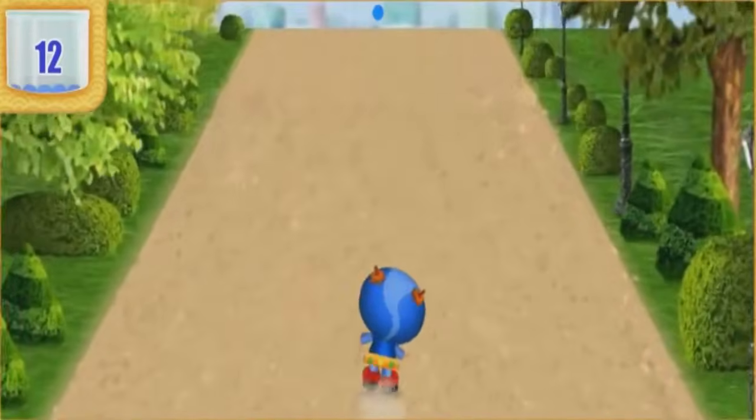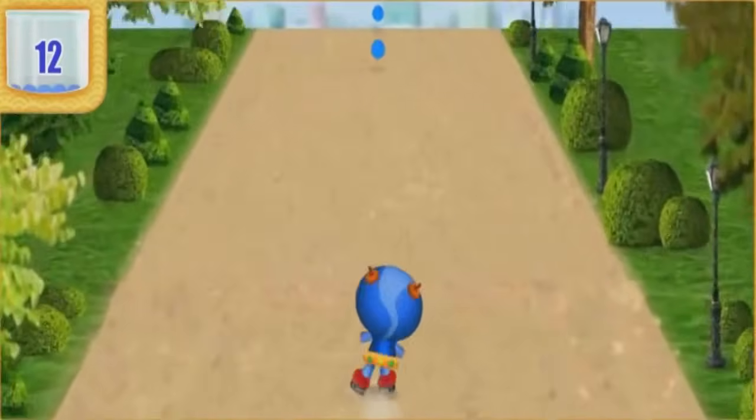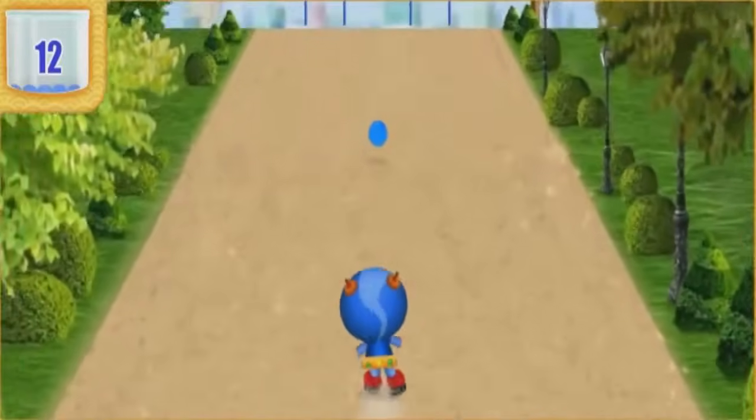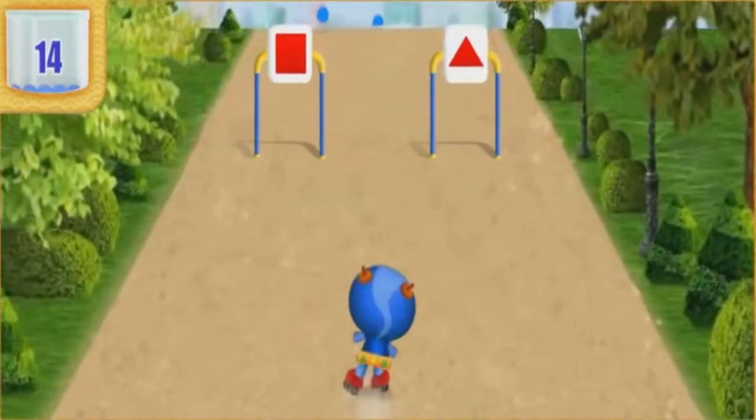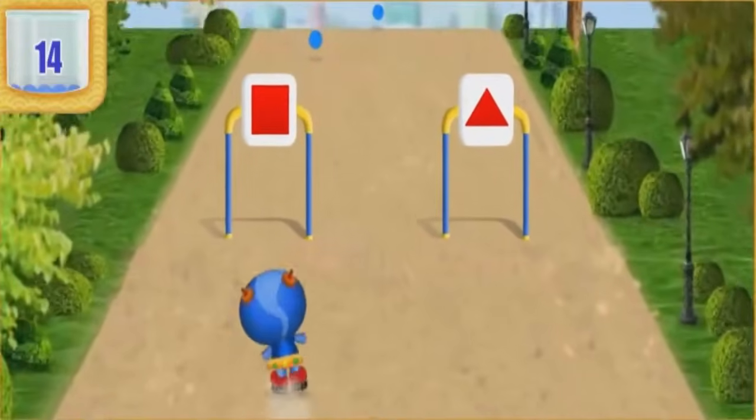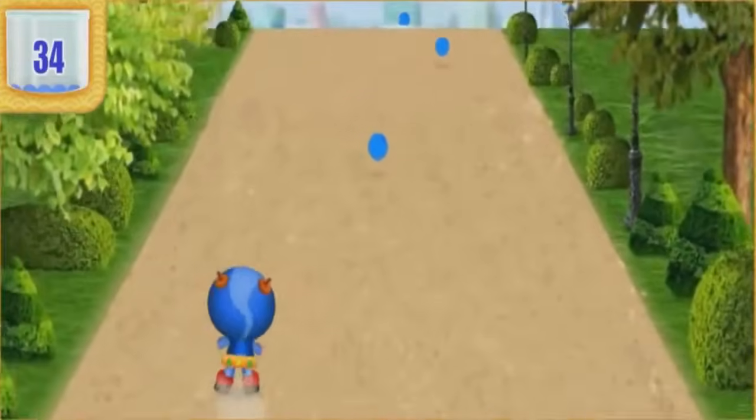Look out for shape gates ahead. I'll call out a shape and you steer me under the gate with a matching picture. Here we go! Find the gate with a square! Woohoo! You got it!